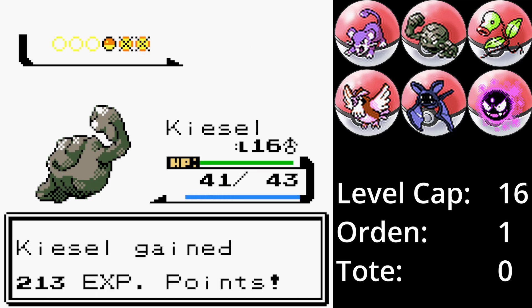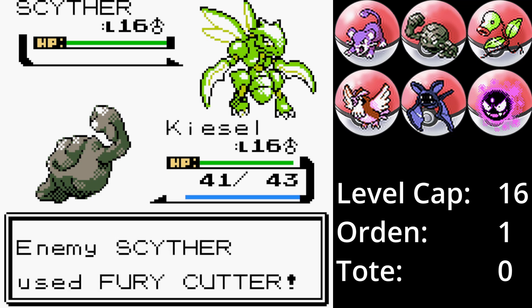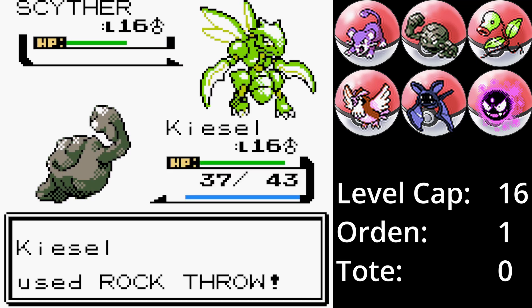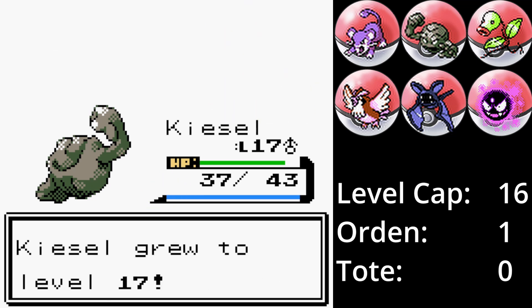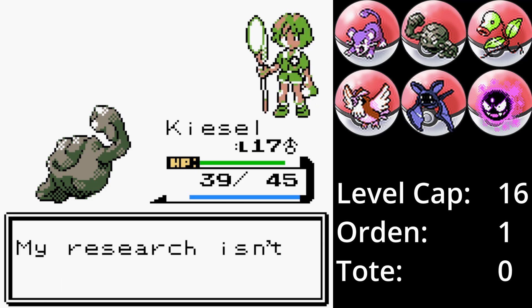Damit bleibt nur noch Kais' Ass sein Sichlor. Dass Sichlor schneller ist als Kiesel, sehe ich ein. Zornklinge richtet vier Schaden an, der sich summieren könnte, aber Kiesel besiegt Kais' letztes Pokémon mit einem vierfach effektiven Steinwurf. Damit gesellt sich der zweite Orden neben den ersten und es geht weiter nach Ducatia City.